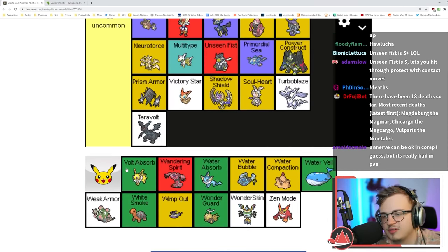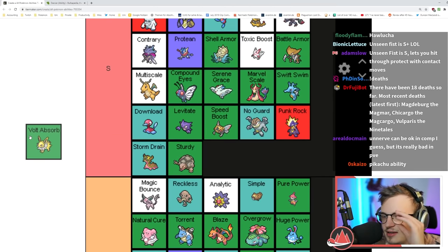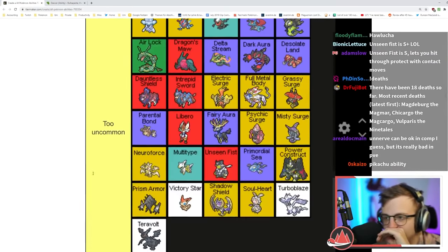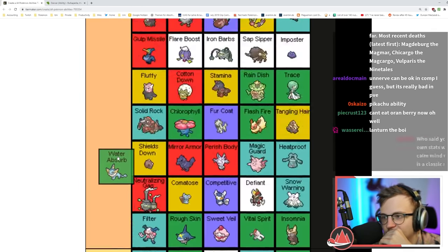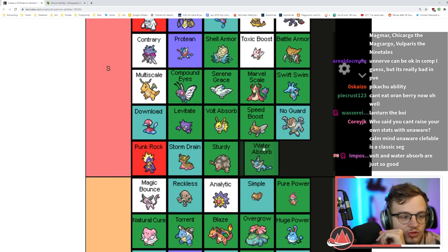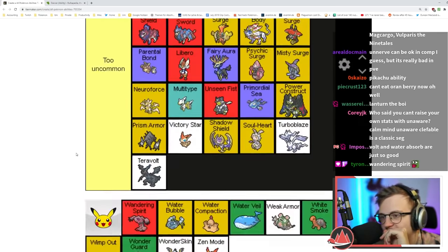Volt Absorb is a really good immunity ability — one of the best in the game. Honestly S tier — healing is really good, messing with the AI is really good, you can do a lot of crazy pivoting. Water Absorb is up there too — healing yourself off of enemy attacks is really busted especially because the AI gets really confused at these abilities.